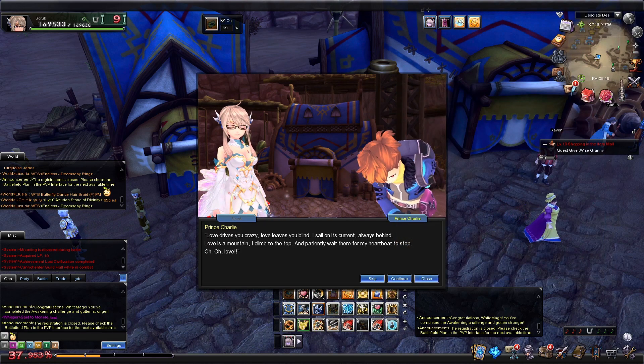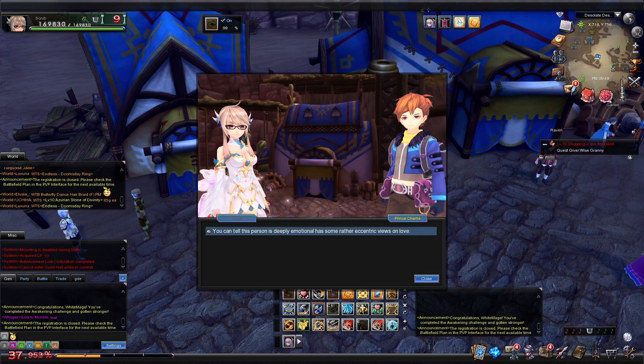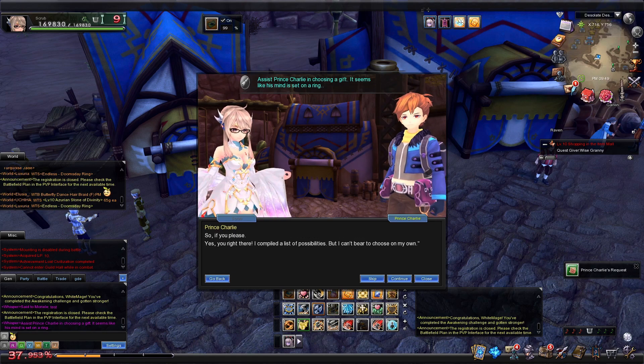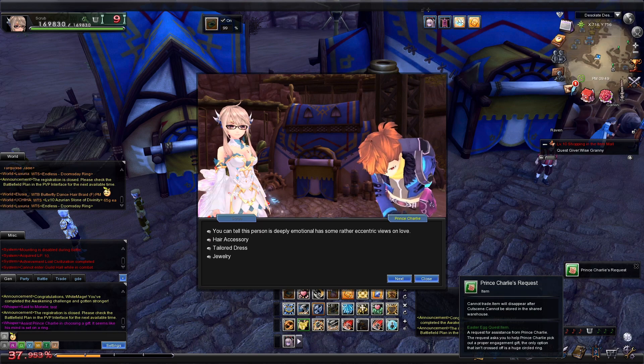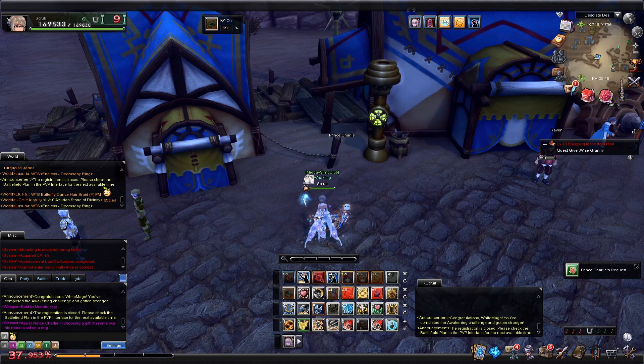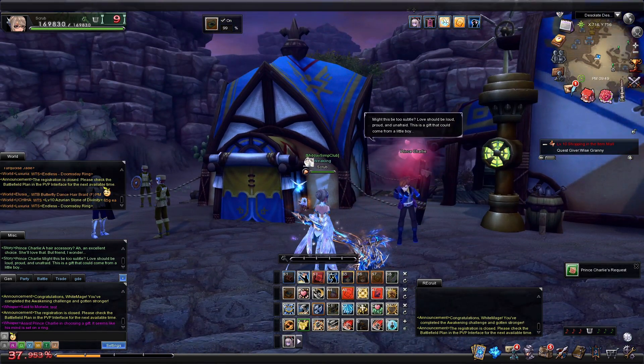For Unforgettable Love, Prince Charlie is looking a little not himself. He gives you a list with a ring circled, but you've still got to suggest every option to him first. Once you have three stacks of suggestions, you can finally suggest a ring.